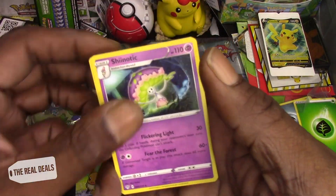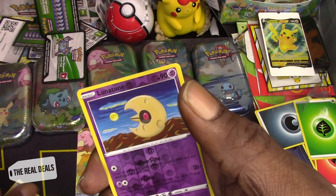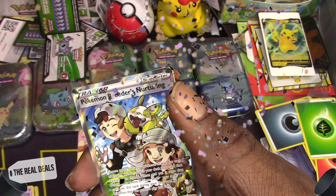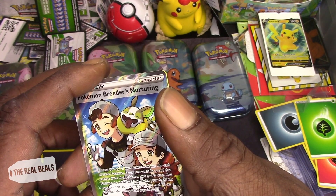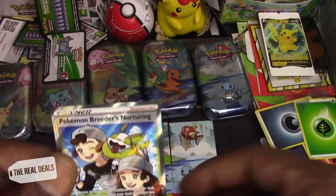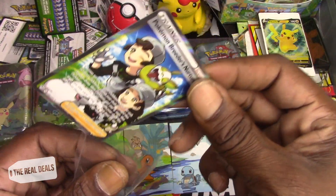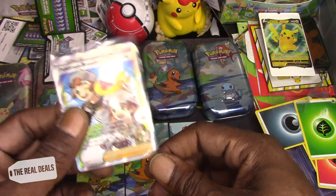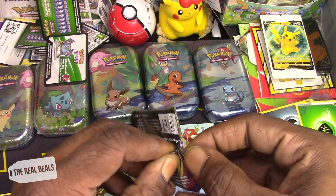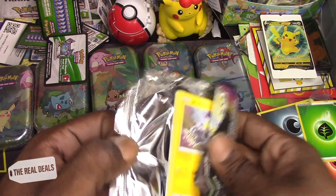Carvanha, Flapple, Togepi, Jigglypuff, Ducklett, Crabrawler, Blastoise, Darumaka, Luvdisc, Lunatone, reverse hollow — and let's go, Pokémon Breeder's Nutrition! Number 188 and 189 — that is a nice hit, first time hit for the channel! Look at that holographic trainer card, that looks really nice.